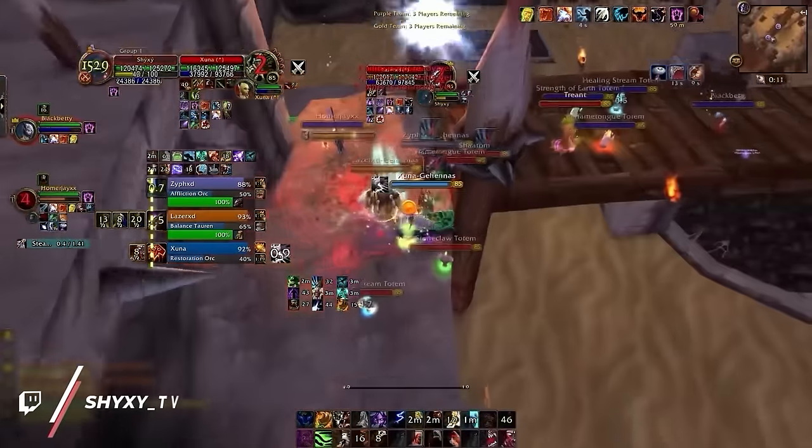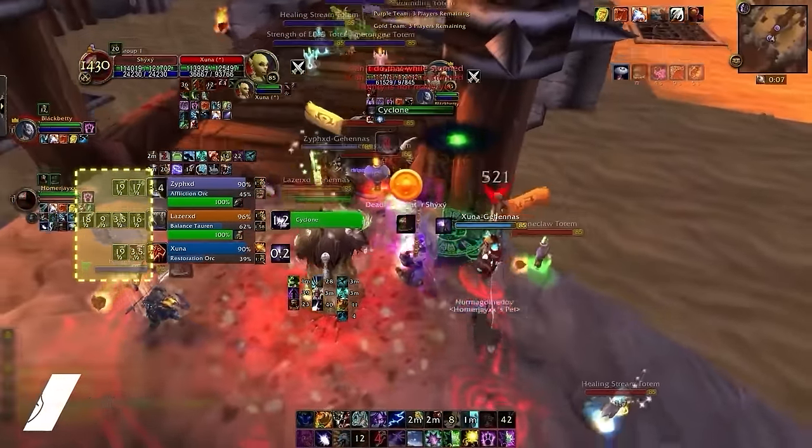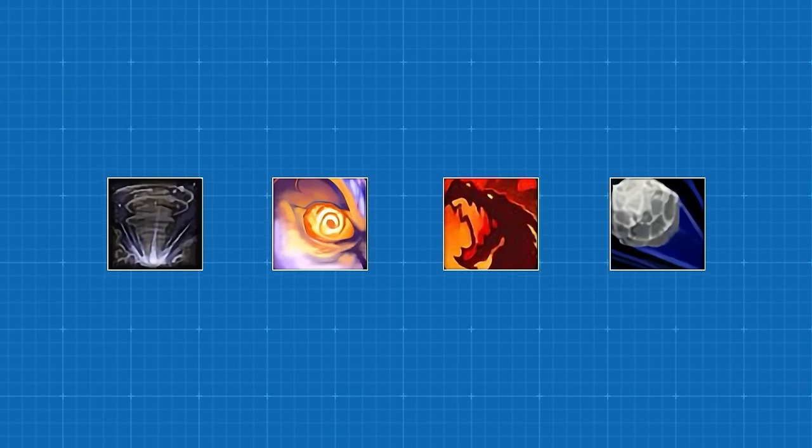But this isn't the only thing weird about diminishing returns. Did you know that several spells do not share DRs with anything in the game? Cyclone, mind control, dragon's breath, and scattershot do not share DRs with any other spells in the game.